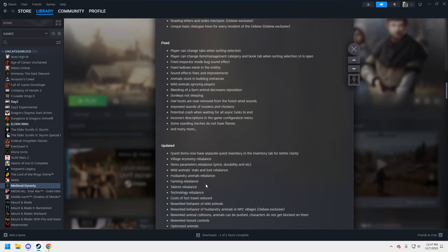Updated quest items now have a separate quest inventory. They rebalanced the economy, which is actually a big one — there were a couple of ways you could make a lot of money that made the original map pretty easy to master. It should be challenging — you shouldn't be able to become super wealthy quickly. Wild animal stats and loot have also been rebalanced.